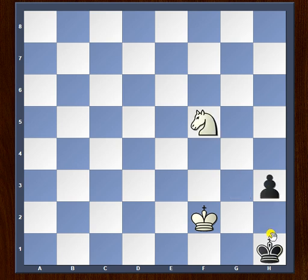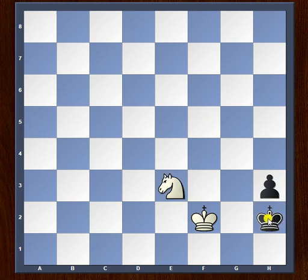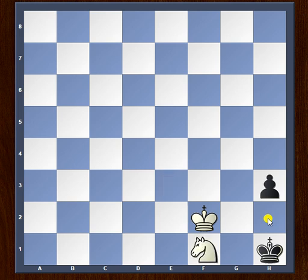Black's only reasonable move is again king to h2. White now plays knight to e3. Black has only one move: king to h1. Now you might ask, what was the whole point of the knight maneuver? We played the knight from d4 to f5 to e3. The point is now revealed — white plays knight to f1.